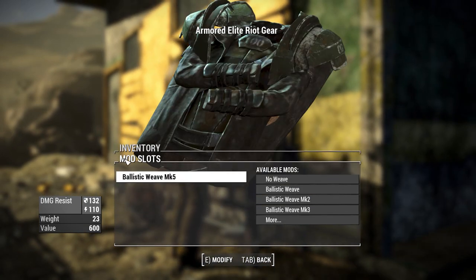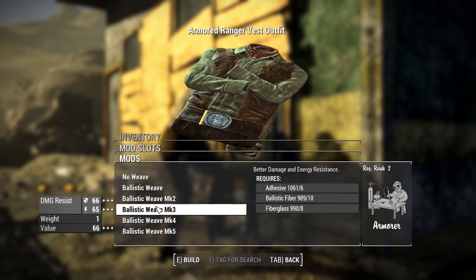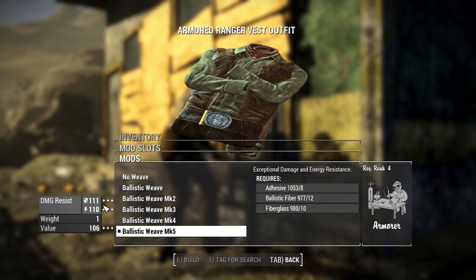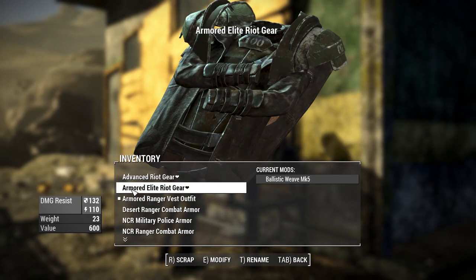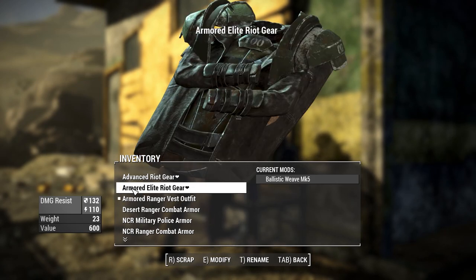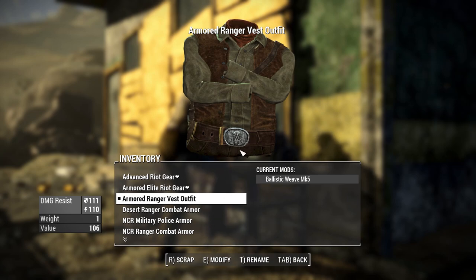There is one caveat: ballistic weave is available for all parts of this pack, so if you put Mark 5 ballistic weave on even the Ranger Vest Outfit, it has a damage resistance of 111 and energy resistance of 110 — only about 20 points off from the Elite Riot Gear. I've always been kind of iffy on ballistic weave in Fallout 4, but that's a core mechanic of the vanilla game rather than the mod's fault.